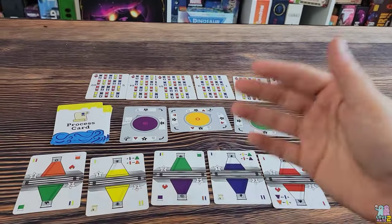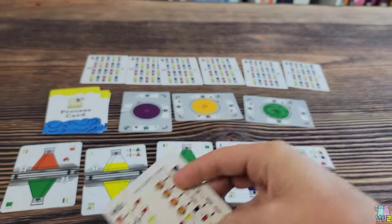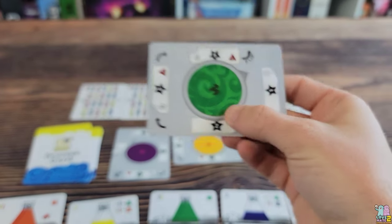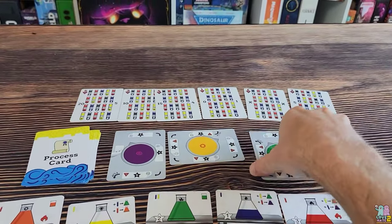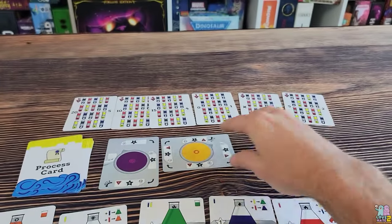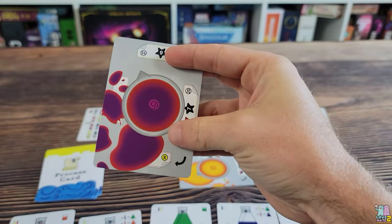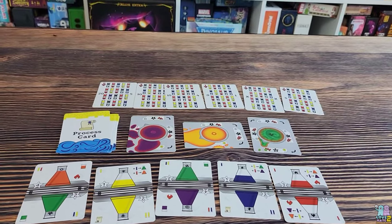That's the gist of the game. You continue doing this; at the end of a round when everybody has had their turn, you rotate the beaker with the lowest index value — the number in the circle — and these beakers just keep increasing in value as the game goes on. The game ends when these cards flip over and you must rotate to reach a yellow X, signifying the laboratory has exploded, no more work can be done. You end the game, count up points, and the person with the most points wins.